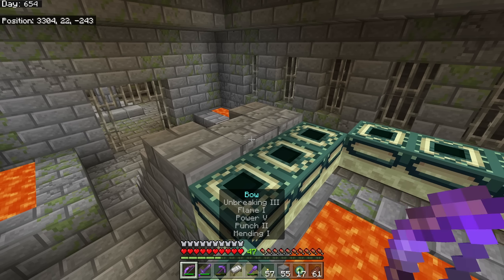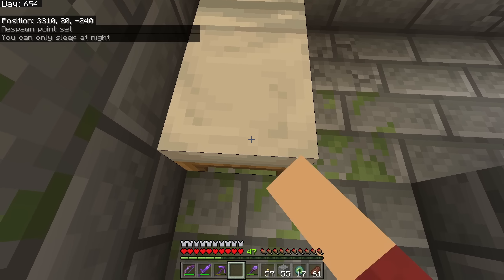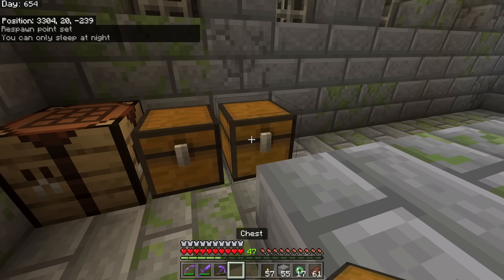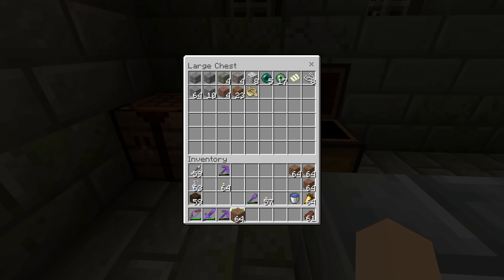Before we light up the portal, we're going to set up a little base camp. We'll put down a bed and click it to set our spawn. We'll set down a crafting table so we can make a double chest. Anything we don't for sure need for the dragon fight we'll store here - like Eyes of Ender, the map, and drops we collected. We'll set up our hotbar with our shield, dirt, sword, and bow.